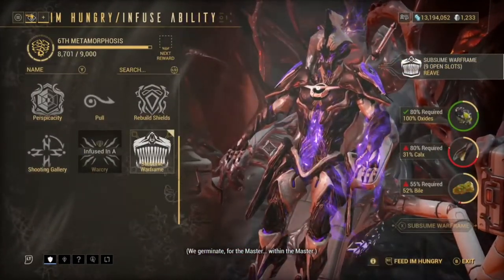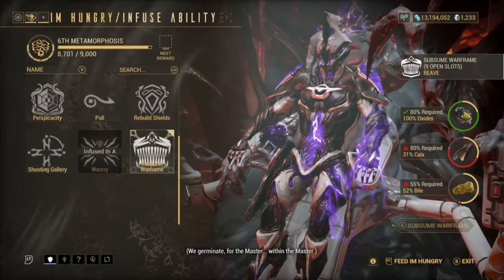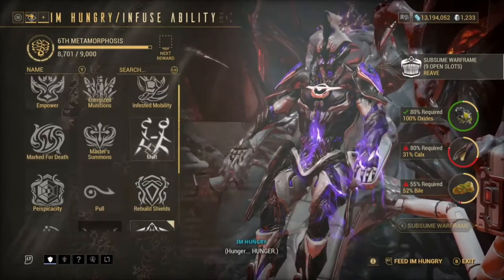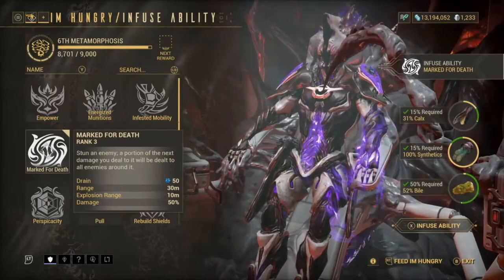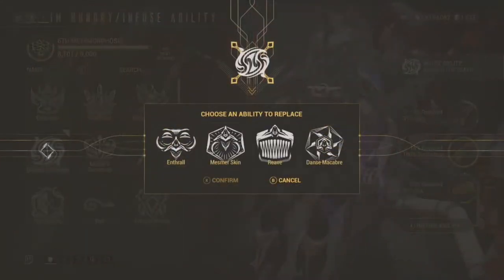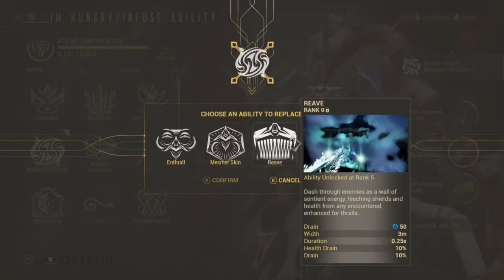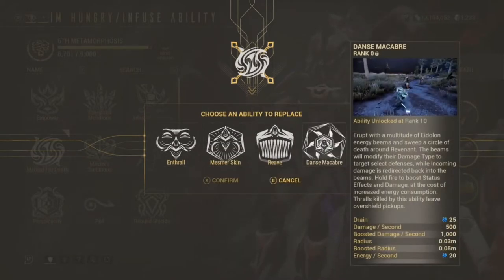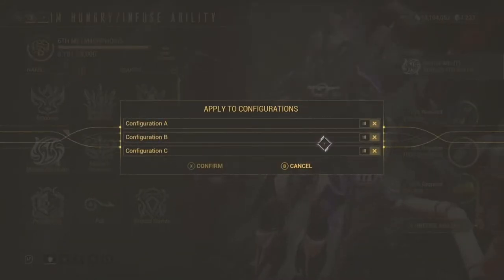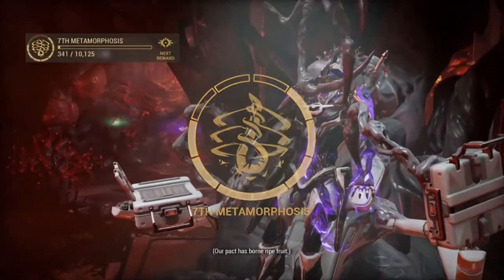If you want to get rid of an ability, you press X, confirm it, and then you have to wait 24 hours — or you can rush it, though I don't recommend it. For Mark for Death, I have enough right here to use it. Here is where you can choose which ability slot to replace — I'm probably going to get rid of my ultimate. You choose which config you want, so I'll pick Config B, press Confirm, and it applies.